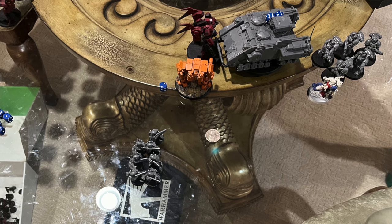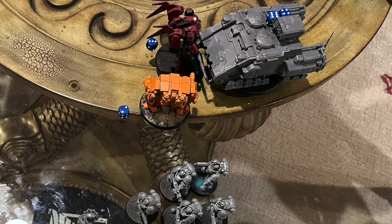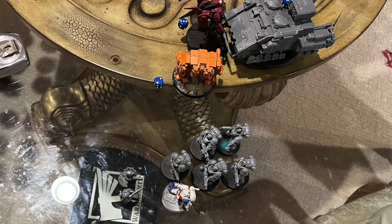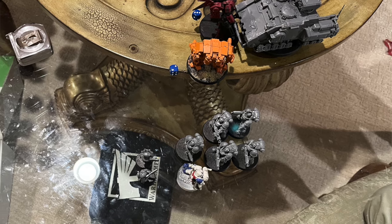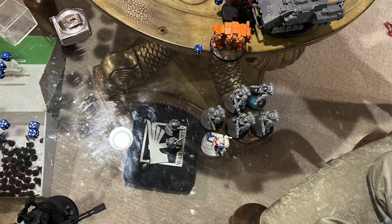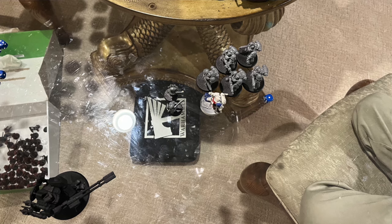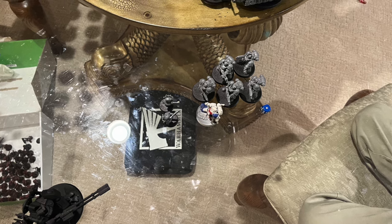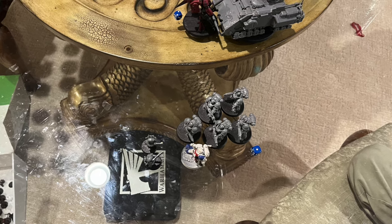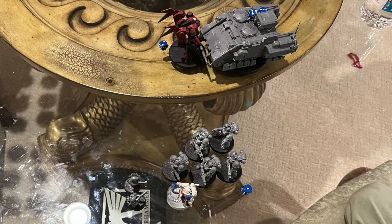Then everything starts going downhill for me because he starts punching away at my Coldstar, rendering it down to three wounds - I had a four-shield gen on him. My breachers get completely decimated, not by shooting but by melee from all the heavy intercessors and the apothecary. I just couldn't kill anything. I eventually torched the dreadnought to death with my commander - thank God - but my broadside fails to do anything to the impulsor once more, and my breachers do only a couple wounds to the heavy intercessors.